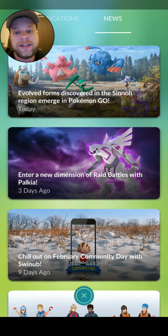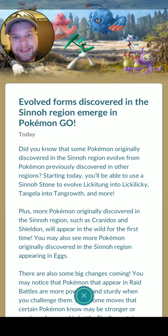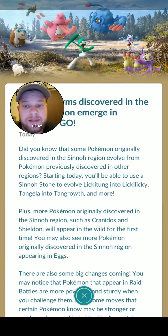Right here we got: 'Evolved forms discovered in the Sinnoh region emerge in Pokemon Go.' Basically, Sinnoh Pokemon — there's more of them in Pokemon Go right now. So if you guys have some Pokemon that you want to evolve, get ready because they're here. I already have people on Facebook saying that they caught Combee.